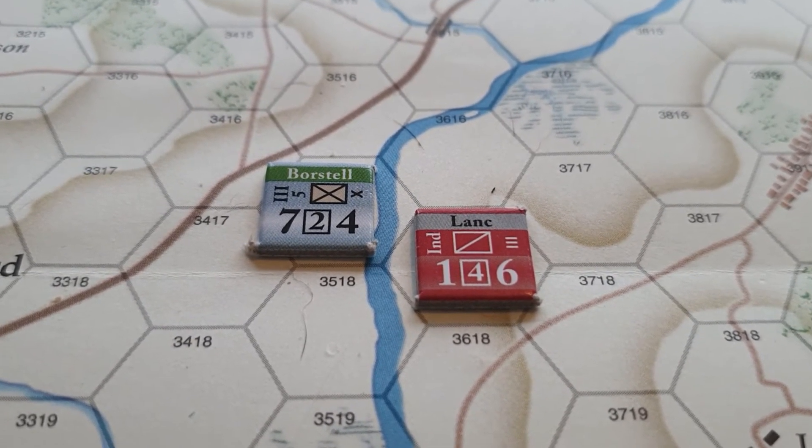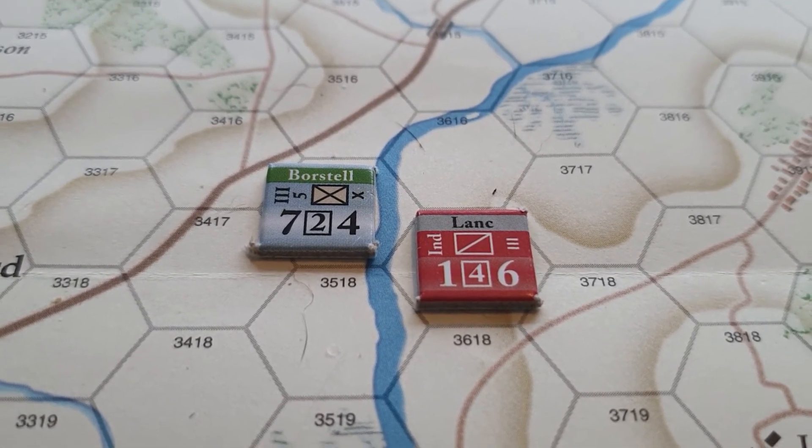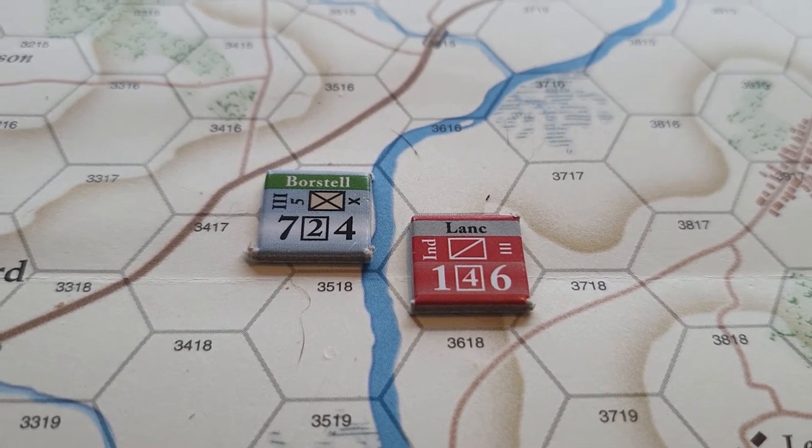Leaders, pontoons, and bagging trains do not have zones of control. If a friendly unit is in an enemy zone of control, the opposing units are equally and mutually affected by each other's zone of control.